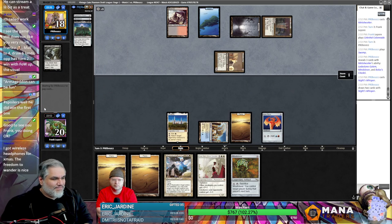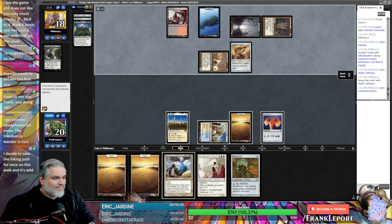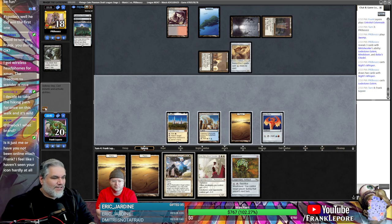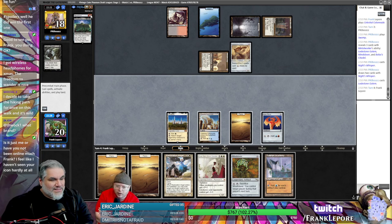So now they play Bolas' Citadel. Wait — if you Mindslavered them and they had their Mindslaver out and you use their Mindslaver on them, what's the wording? They would just take their turn as normal, because they would control their turn, which they already were doing. One, two, three, four, five — you can play the Talarian Academy and then use the Restoration Angel to block their Lodestone.